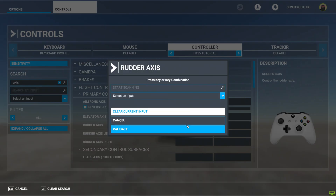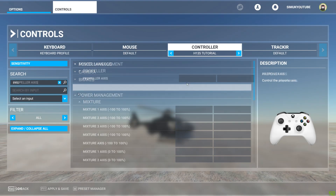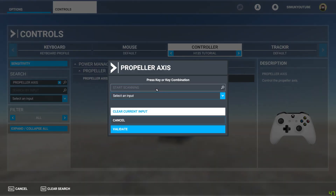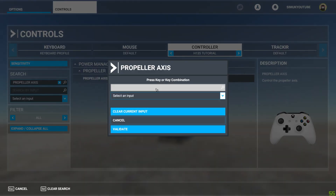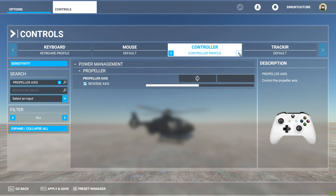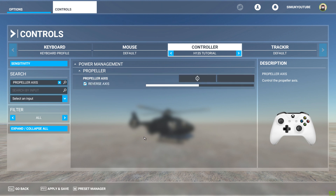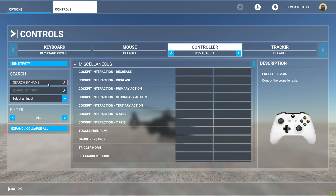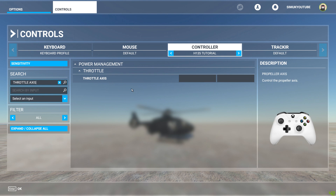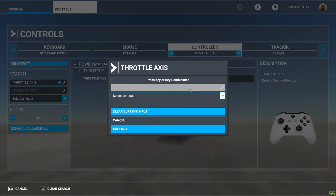Rudder axis — I put left and right on the right thumbstick. And then we've got some special keybinds: propeller axes. Now this is basically going to be your pitch. This is what tilts the propellers forwards and backwards. So on the left thumbstick I use up and down axes — propeller axes reversed on the left thumbstick. There we go. So you have to click that button as well. Do the same thing, post that in here. And this is going to be that.